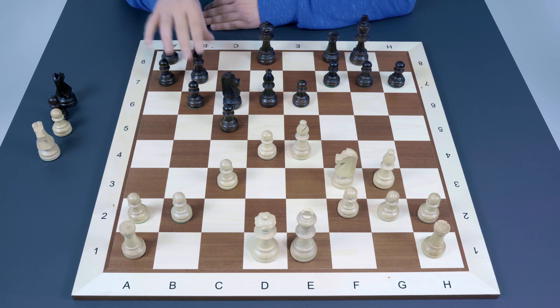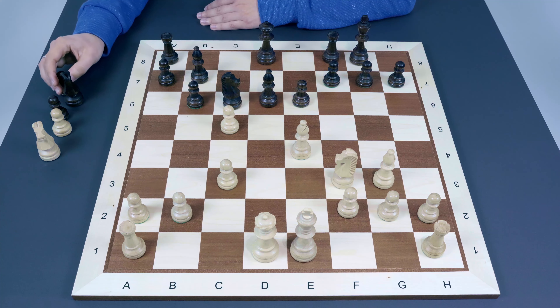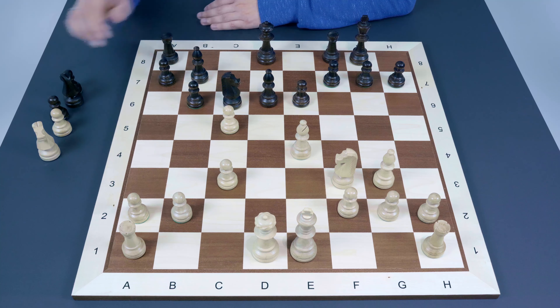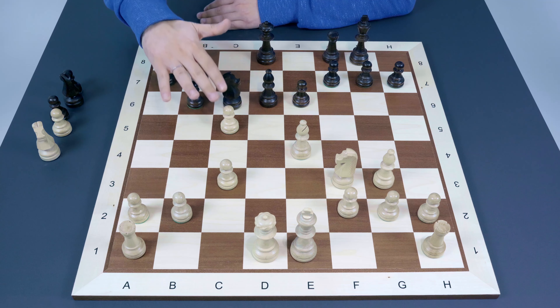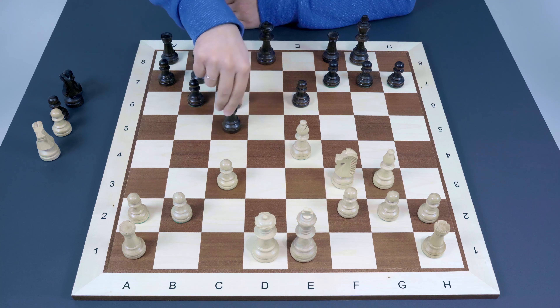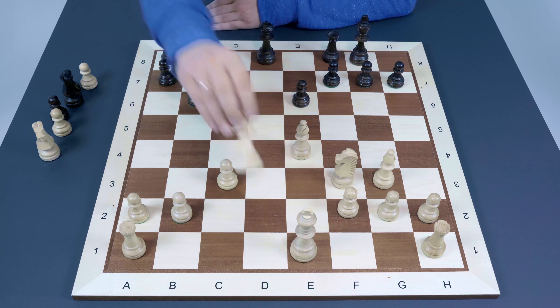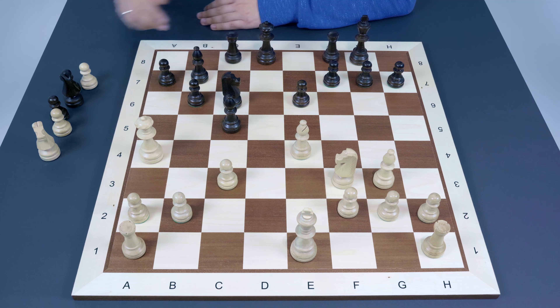After the bishop recaptures, attacking the knight which is pinned and quite vulnerable, Bb7 follows. White has different options, one being dxc5 attacking the bishop on d6. Black should recapture with the bishop on c5, because if Black plays Bxg3 then after hxg3 the h7 pawn will be under attack. Even if that problem is solved, at some point Black has to recapture on c5 with a damaged pawn structure. So Bxc5 is more or less forced, and White continues with Qa4 attacking the knight and preparing Rd1.